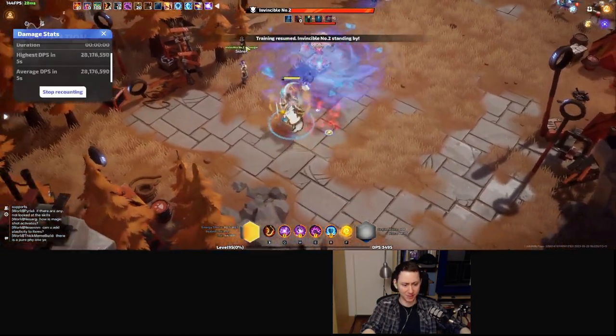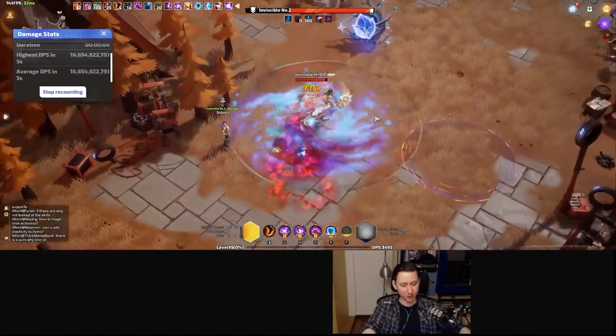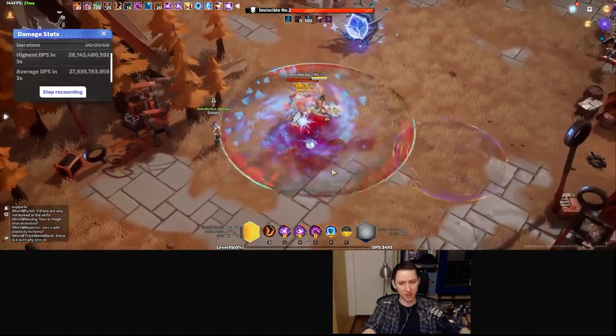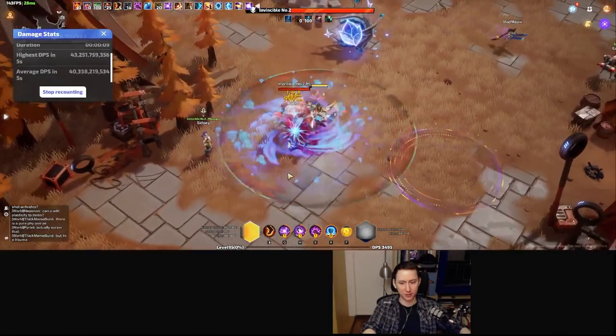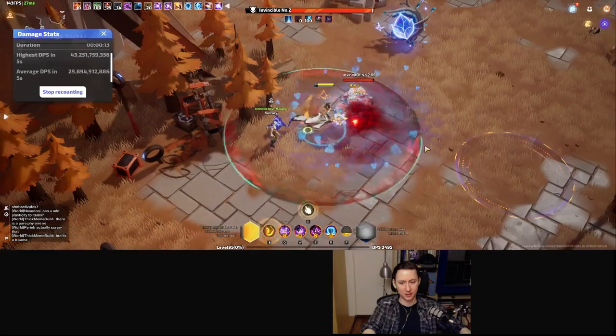The setup is pretty much exactly the same. You just want to stack up, put your divine realm down, press your buffs, and that's when you start dealing big damage. We can get up to 43 billion damage. We hit our buffs again and yeah — that's basically it.